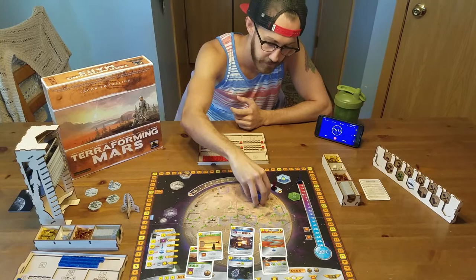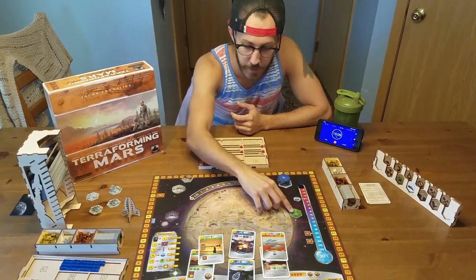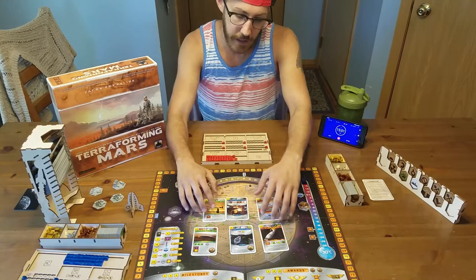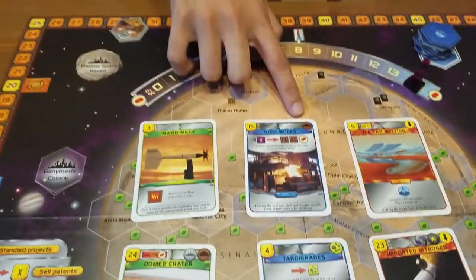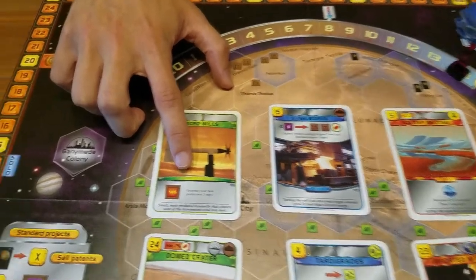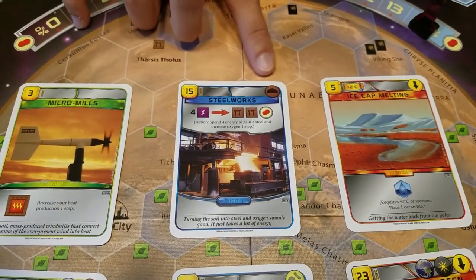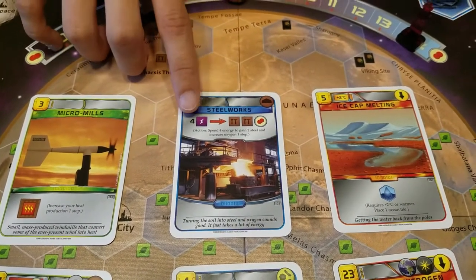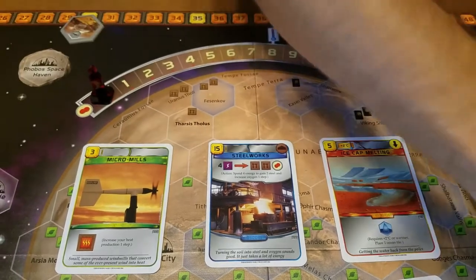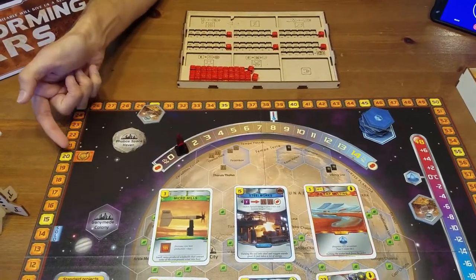Let's get into the basics. We have ocean tiles that can only be placed in the blue spaces. We also have greeneries, and on the other side are cities. Throughout the game you're going to get different cards, and each card has a cost, a type, and a tag. You have green cards, which are one-time-use effects — this card would cost three and increase your production by one step. Blue cards are action cards, same thing: cost and tag. For example, one blue card says spend four energy to gain two steel and increase the oxygen by one step.